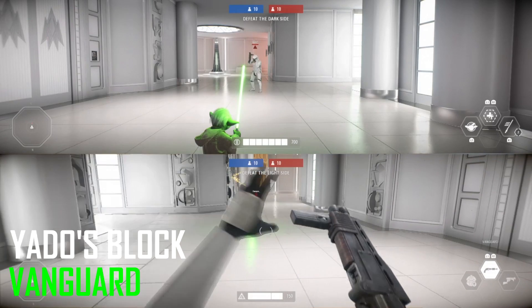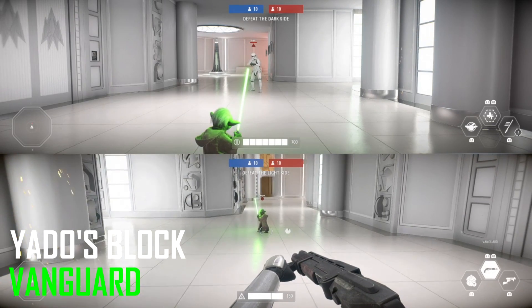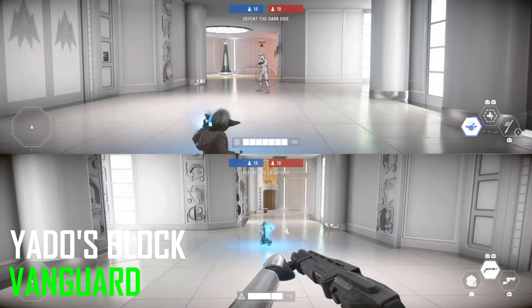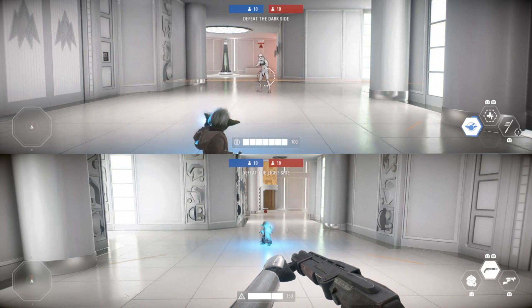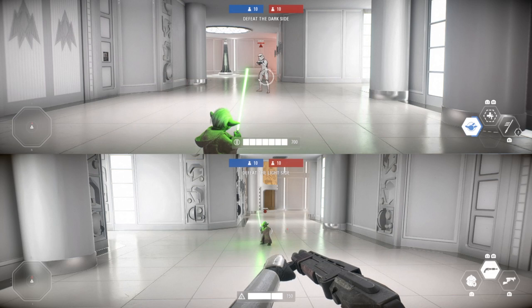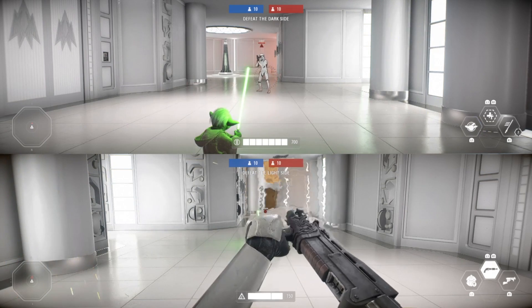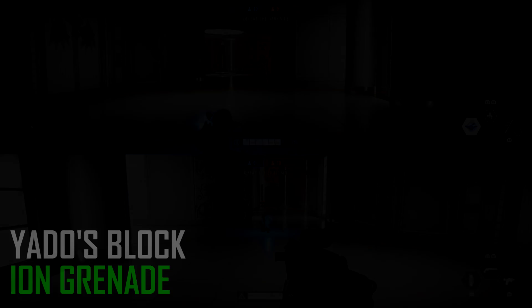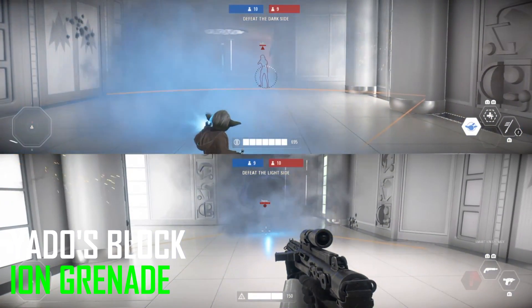You can block the vanguard. What's pretty special about this is that from one vanguard charge you can actually fully load up your unleash ability, which I think is really cool because the vanguard does a very hefty amount of damage to a hero. All of that counts toward the unleash, so you can potentially get a few multi-kills if you absorb a vanguard.